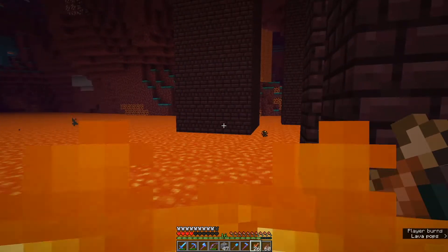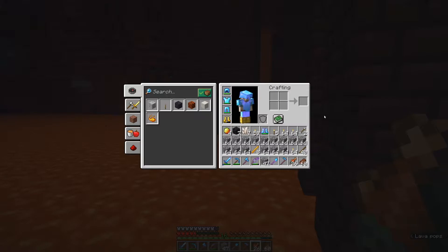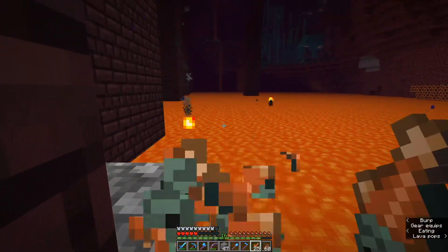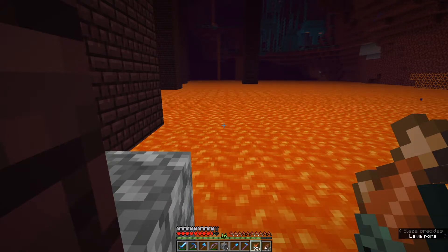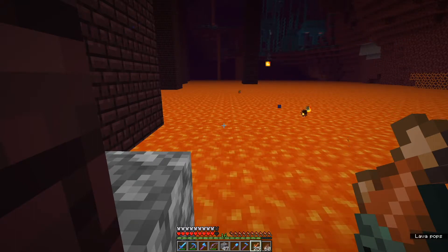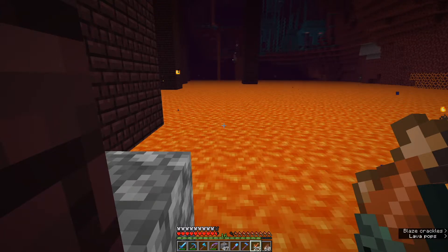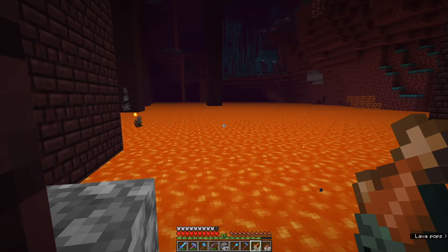We did it - we have survived plummeting into a lava lake. We have all of our stuff we came with, all of our gear. This all would have burnt to nothing if we hadn't escaped the lava. This is why fire resistance potions are so very important in the nether. I was fighting a blaze, got knocked back, fell all the way through the fortress into a lava lake, and had a fire resistance potion for eight minutes - I took zero damage. Easy to escape a lava lake that way.